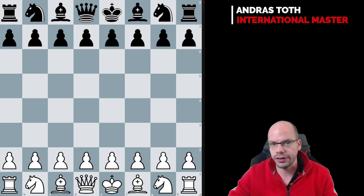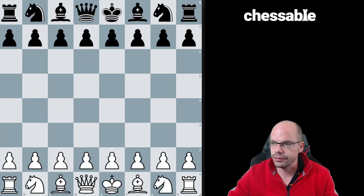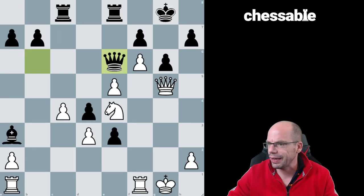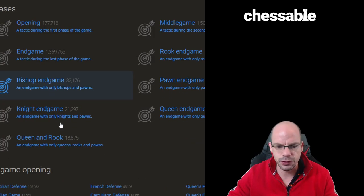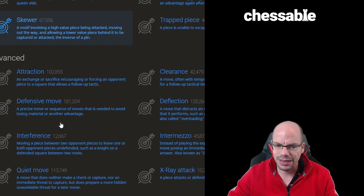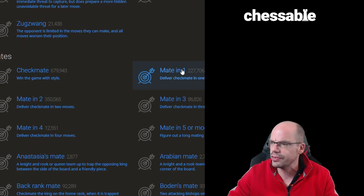I really like to go on Lichess puzzles. I'm going to show you the puzzle page, then the puzzle themes, and if you scroll down there are mate puzzles here and you can choose them by number.